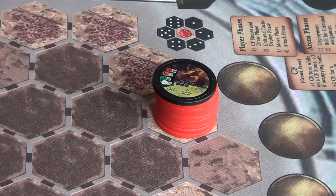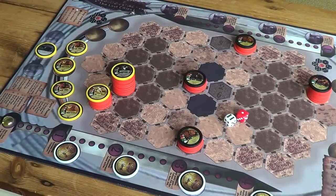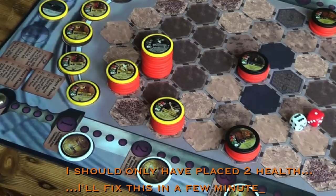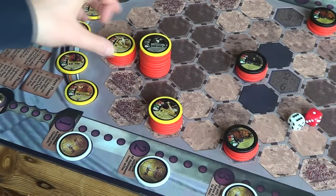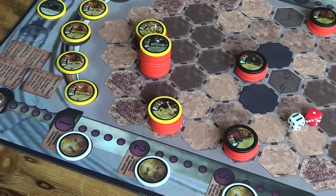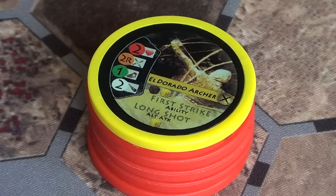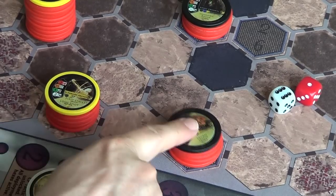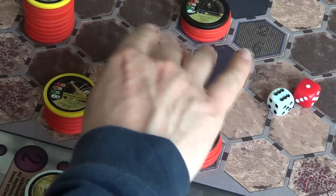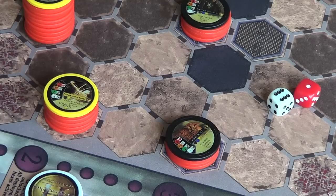My turn now. I'm going to take my archer and go after this beast here. Let's deploy here and move this defender around. In the attack phase I'm going to use the defender's Reposition and the archer's First Strike ability, which means I can attack on the turn I'm deployed. Using the basic attack of one black and one yellow die against this beast - just one hit. That's one health chip down.